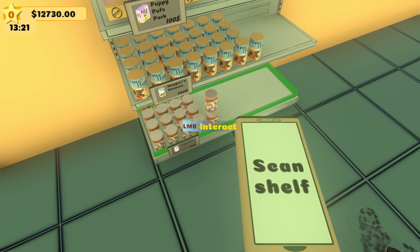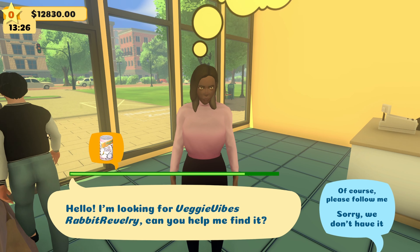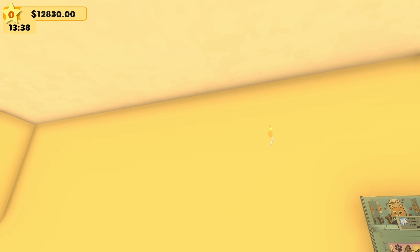We have question marks — let's interact. 'Hello, I'm looking for the rabbit stuff.' 'Of course, please follow me.' 'Great, okay — it's over here.' 'It is right here.' 'Thank you so much.' 'You are welcome!' So we need more stock — we need to keep restocking.